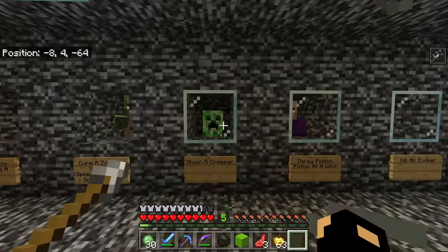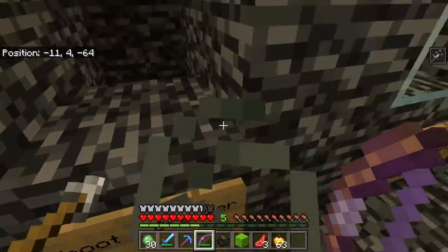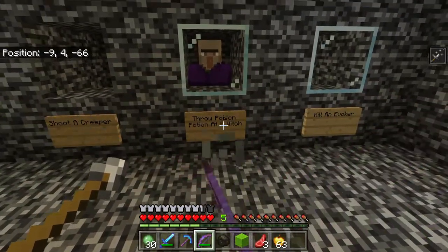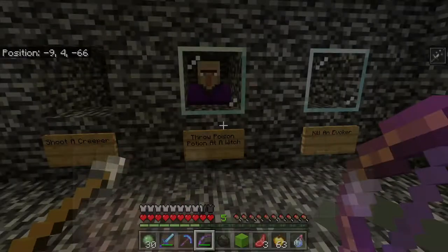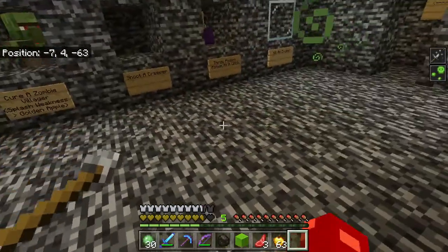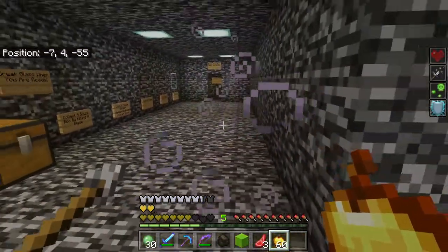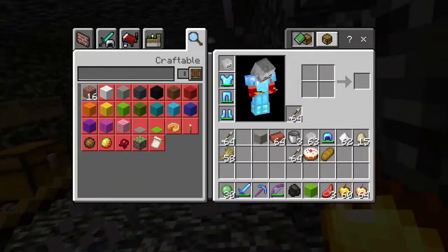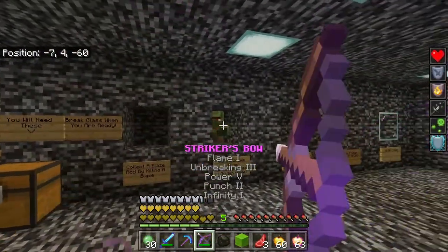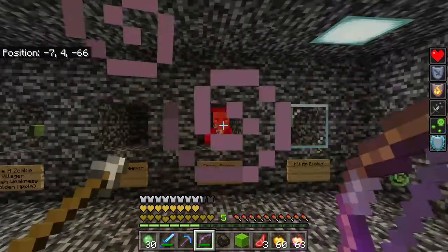Shoot a creeper — this is sketchy, but he can't blow up. I shot the creeper, and I should be getting another achievement. Throw a poison potion at a witch — I'll do that any day of the week. Goodbye, you dumb witch! Okay, I'll get an enchanted apple instead — these are way better. Not gonna kill you, goodbye.